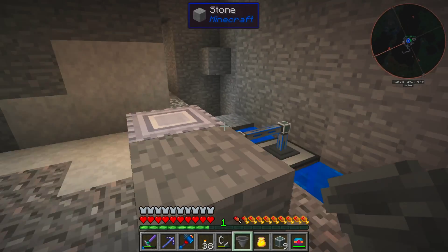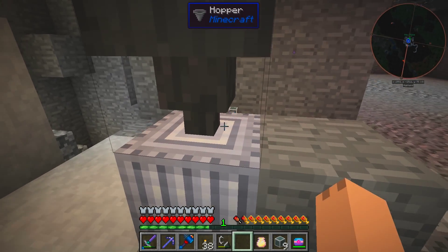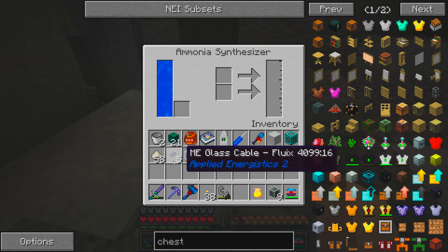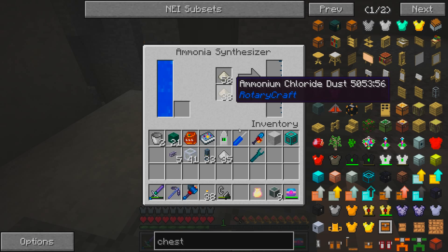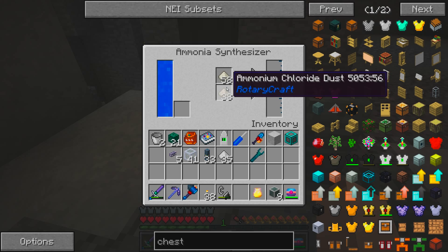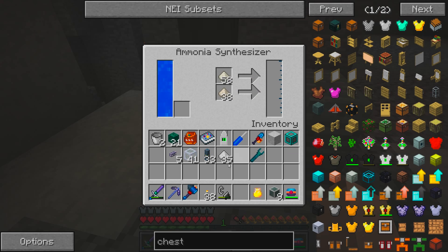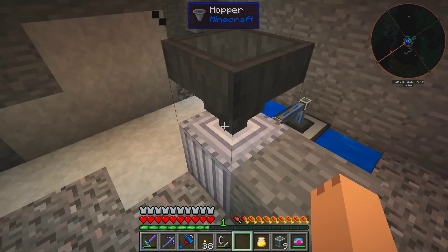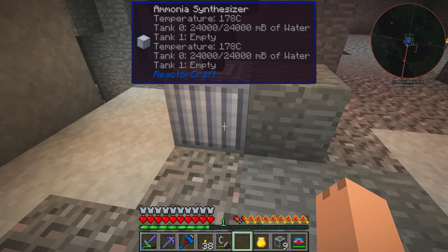We're going to stick this up here and should get up to about 220 with this. We're going to shove the quicklime and the ammonium chloride in there, and once we get up to a high enough temperature, this should start to run - it said 220. Ammonia is hard to produce, so we're not going to want to open cycle this. We'll have to build this as a closed cycle power plant.